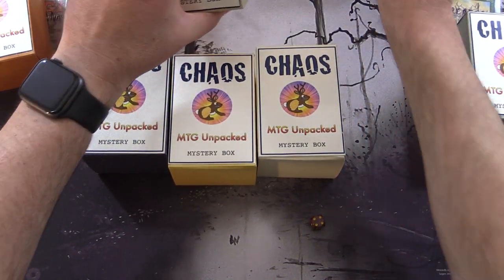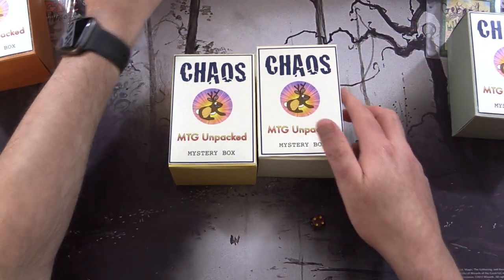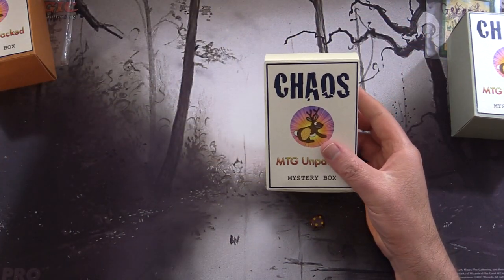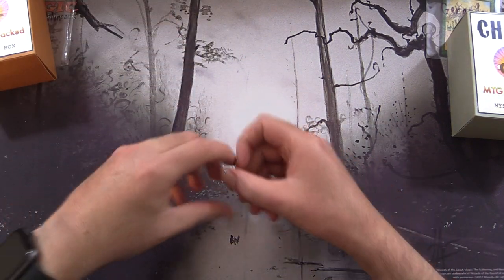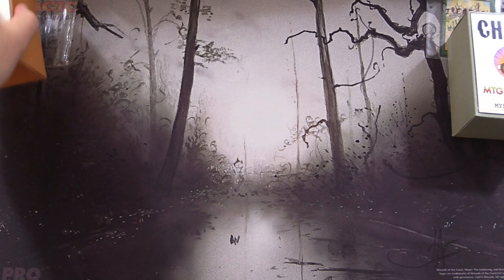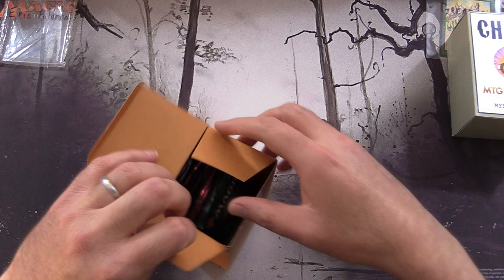The theme this month is Innistrad, so the foils are all Innistrad themed. If you have any guesses, leave them in the comments section below. I think this one will be a bit easier than usual because there aren't too many options.